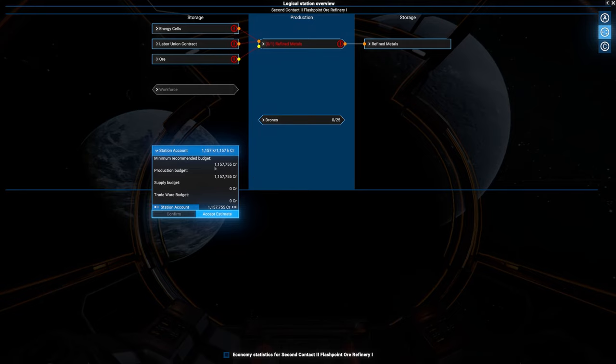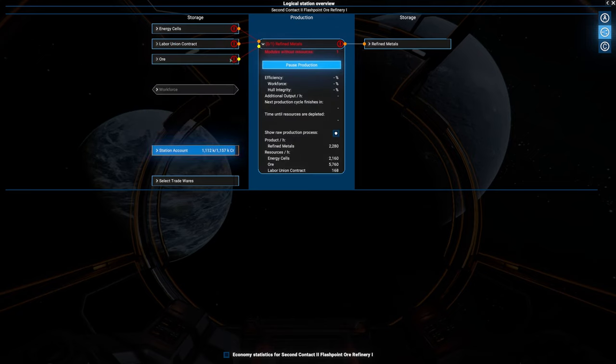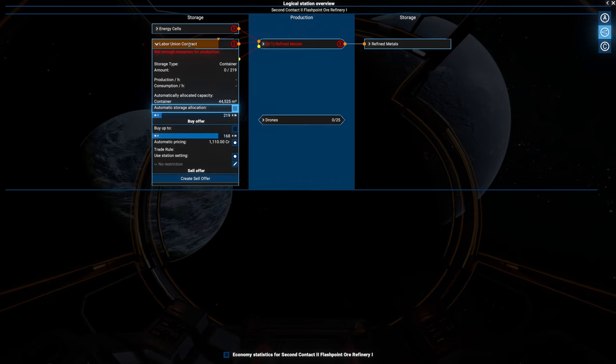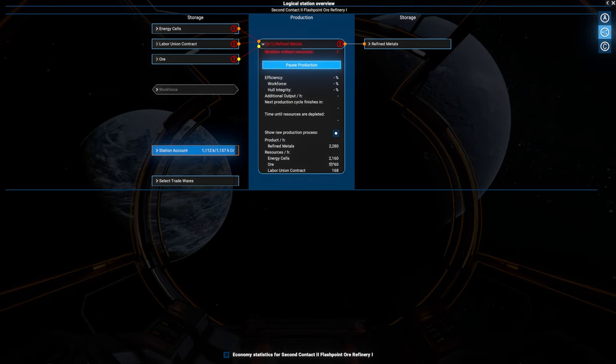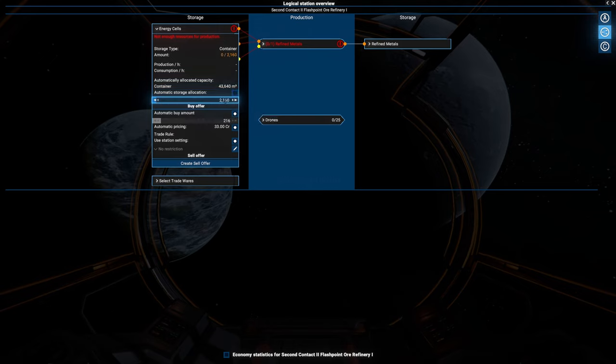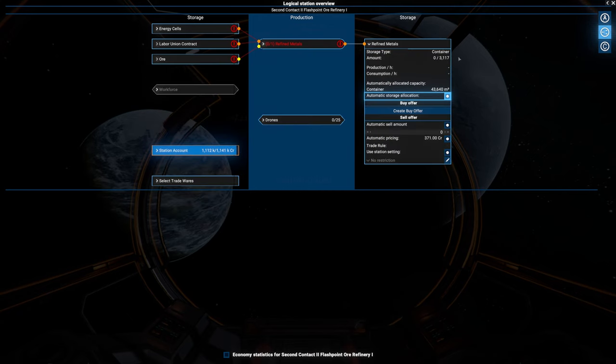We do need money on that, so let's set that up. We are supplying it ourselves so we do need the energy cells as well as the labor union contracts. That is way too much — this is for an hour, so we need 168. Do it over here actually, so we can use the other storage for the refined metals. 168 — 2160. There we go. Now all of the excess storage can be used over here with the refined metals, which is going to be automatic selling price.